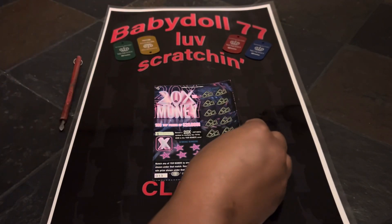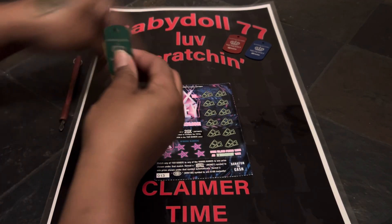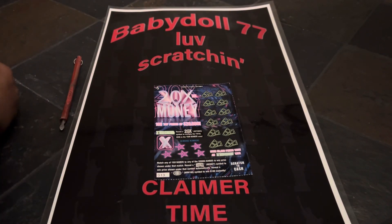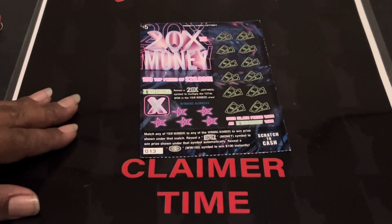We are scratching today with Miss Money. I got the green one, the gold one, the red — baby doll's favorite color — and blue. We'll scratch one with each color and see if we can find something.